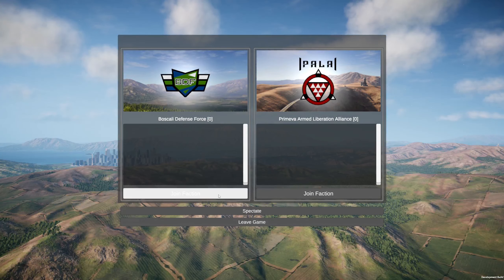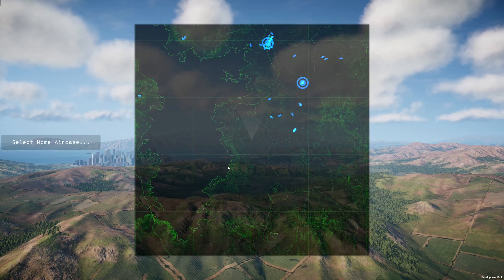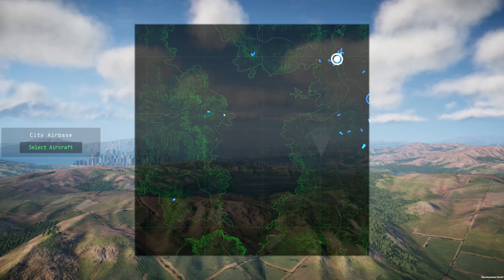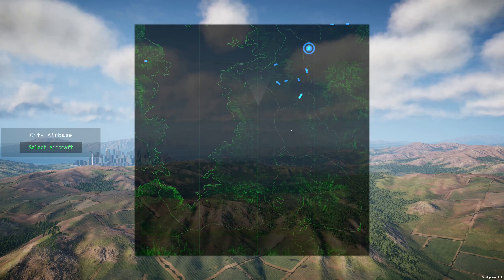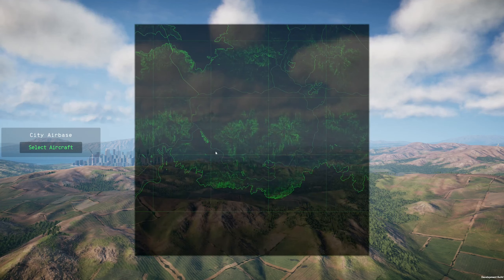This is a tutorial for Nuclear Option in Total War. We're going to go with the Bascali Defense Force, and we're going to start off at the city airbase. The gist of Total War is kind of like Battlefield where you have these capture points, and then you move down and escort your ground forces to take out the enemy's capture points.